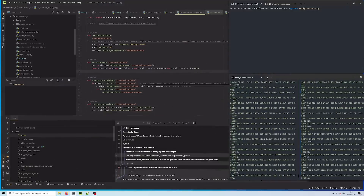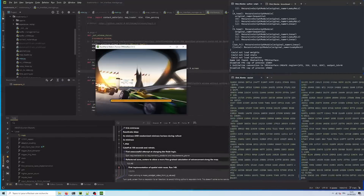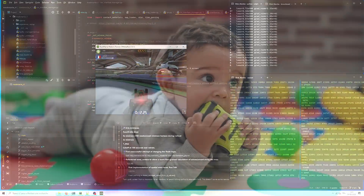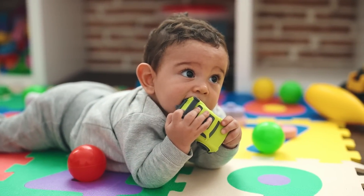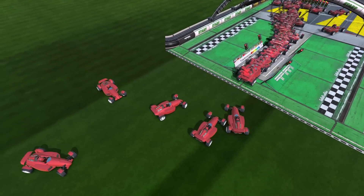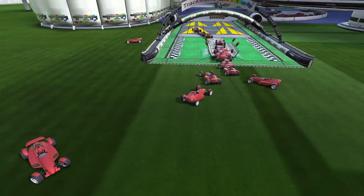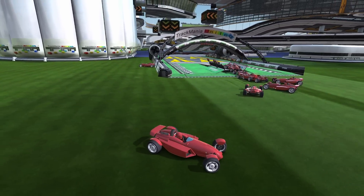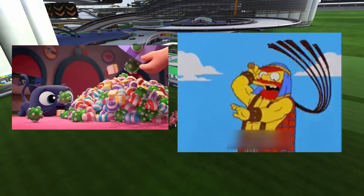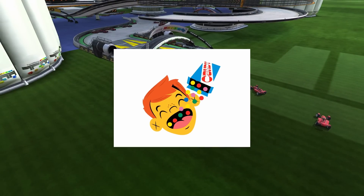We'll be training the AI from scratch, meaning that it has to learn not just the map but also the game, having never seen a racing game or even a car before. The AI will learn through repeated interactions with the game by a process of trial and error over a few thousand races. To help it progress along the way, we provide it with rewards or punishments depending on how each race went. The AI then tries to maximize its reward.